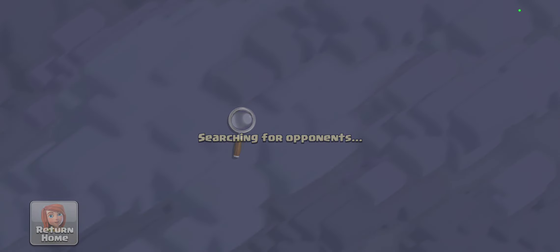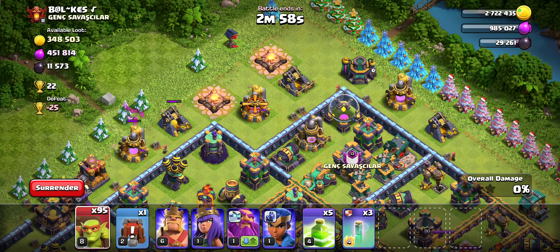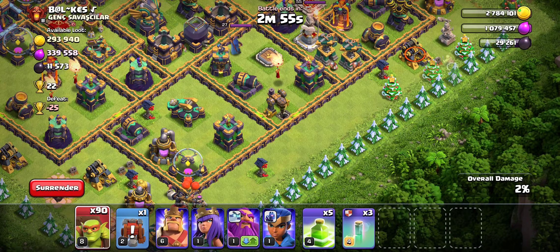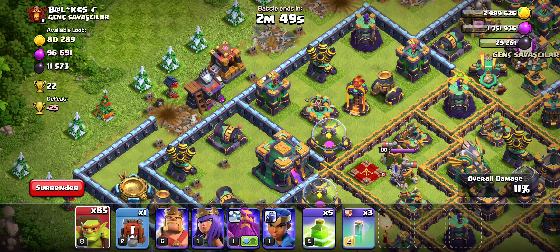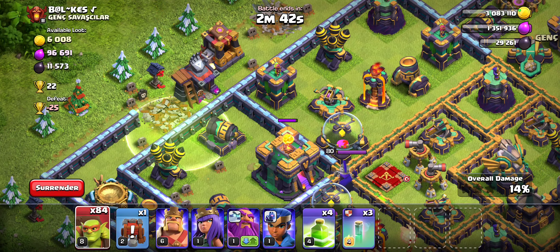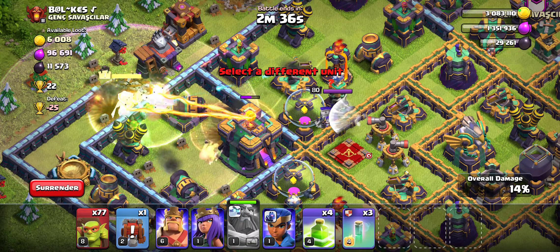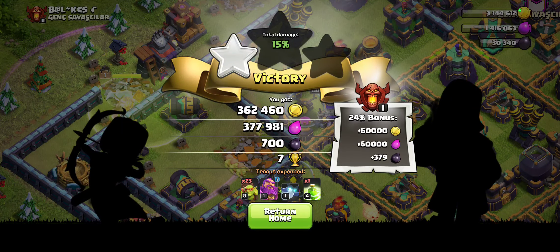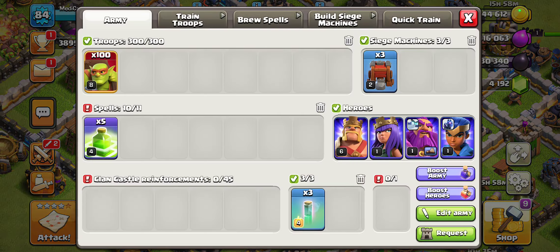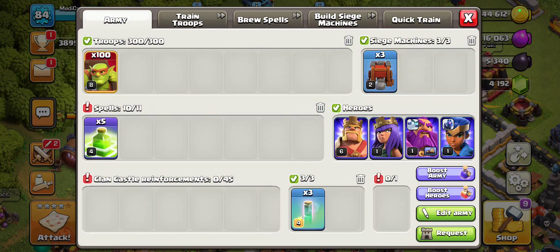The Sneaky Goblins can take quite a while sometimes, so let's not waste too much time. The Sneaky Goblin army composition is all Sneaky Goblins and all Jump Spells, where we bring Invisibility Spells in the CC. Pretty much all that we are doing is sniping out the Town Hall. This is also really good for the Rumble event, but we do this even if it isn't the Rumble event, as every Town Hall we snipe will give us a little bonus, especially if we sniped out a few things on the outside.